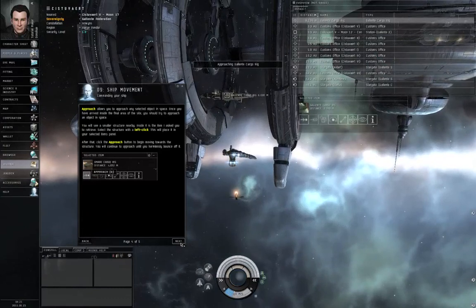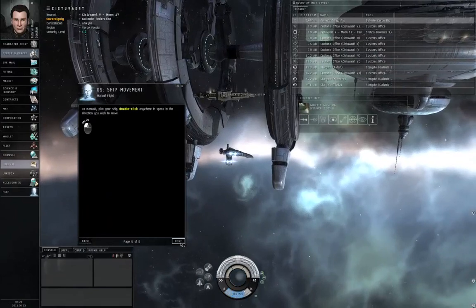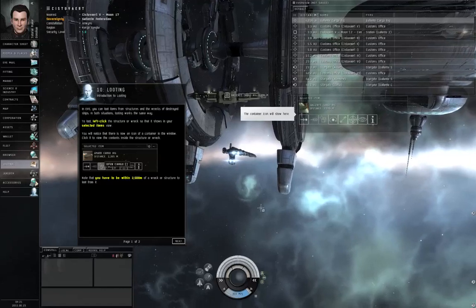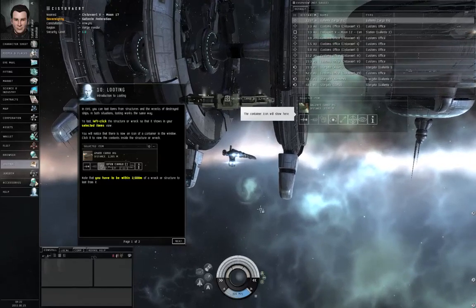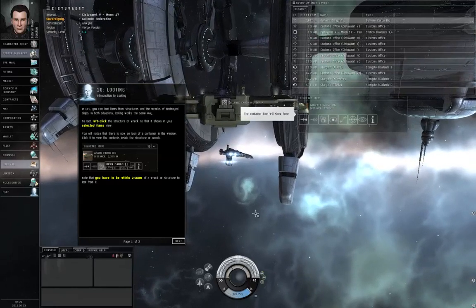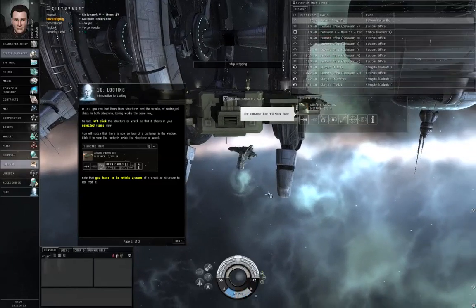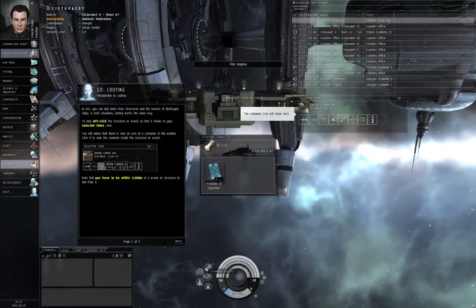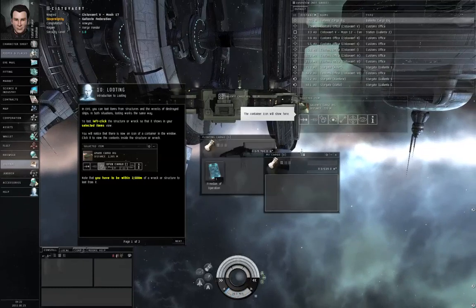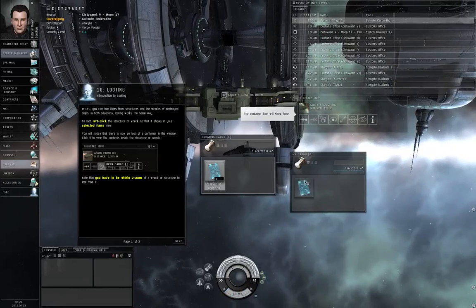The item is located inside the Galente cargo rig, which is represented in space by a white diamond, also on the overview. Just left-click it and click Approach. If you need to take manual control, give your ship a direction and it will travel that way at full speed. Let's hit Control+Spacebar to stop moving now that we're in range. Click this box to open the cargo, click this button down here to open your own cargo hold, move these two windows aside, and just click and drag from the cargo rig's window to your window.